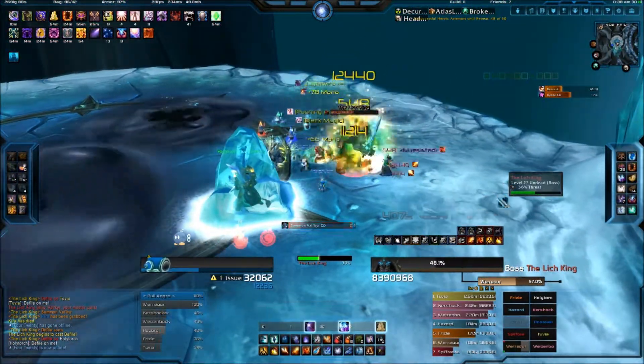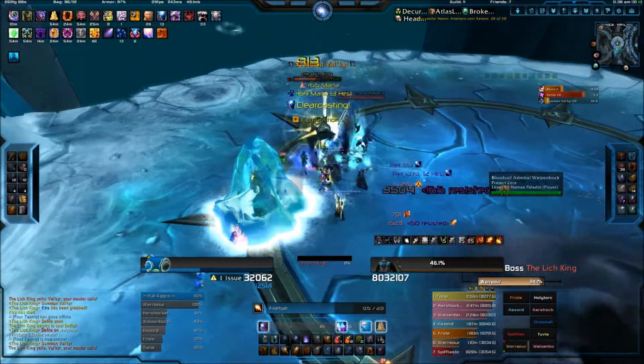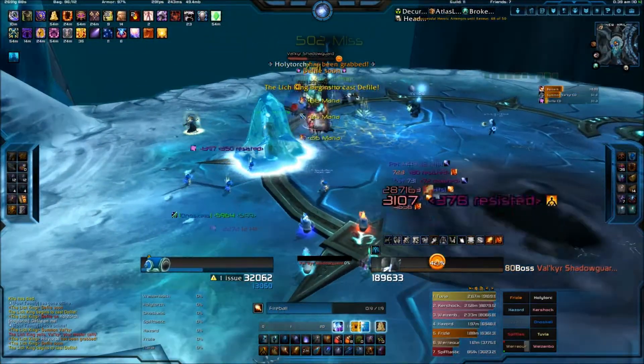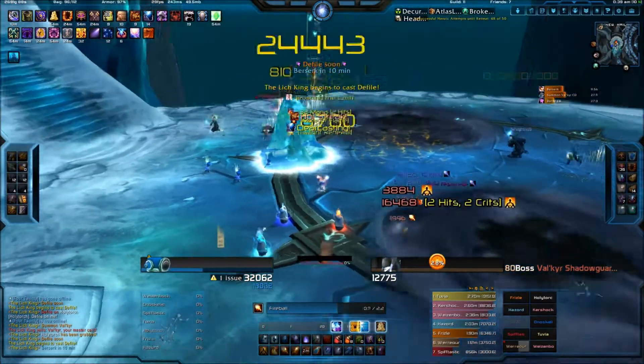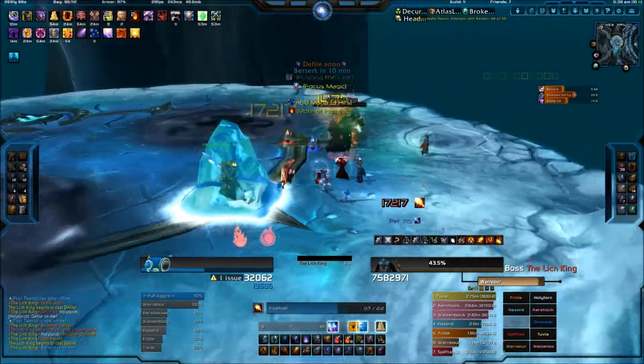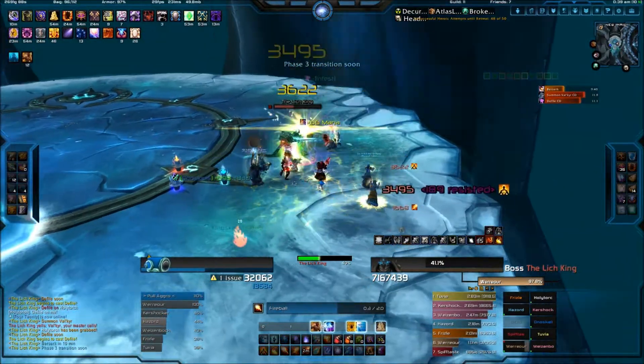This is pretty much the only hard difficulty of this fight. All you have to do is rinse and repeat. As you can see, another Valkyrie came out — stun it and nuke it down. Watch out for Defile and try to place them on the outer edge, away from the raid where people are not standing. Now we will be going into the next transition.